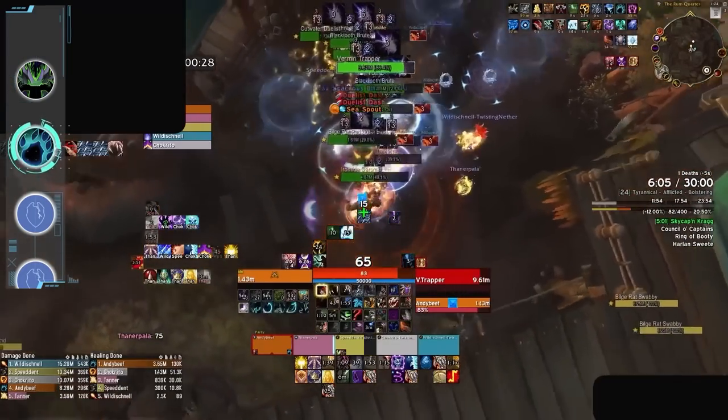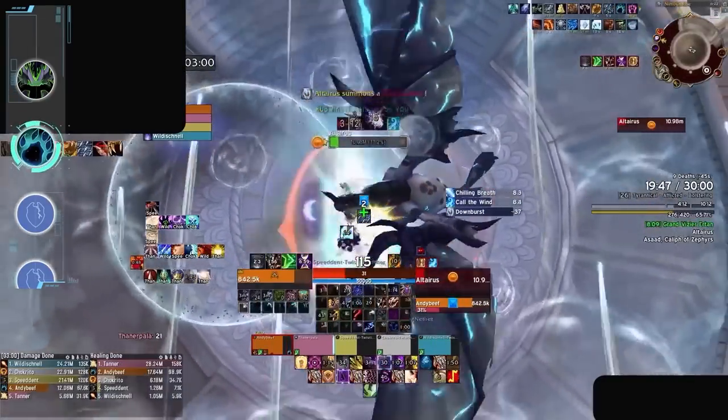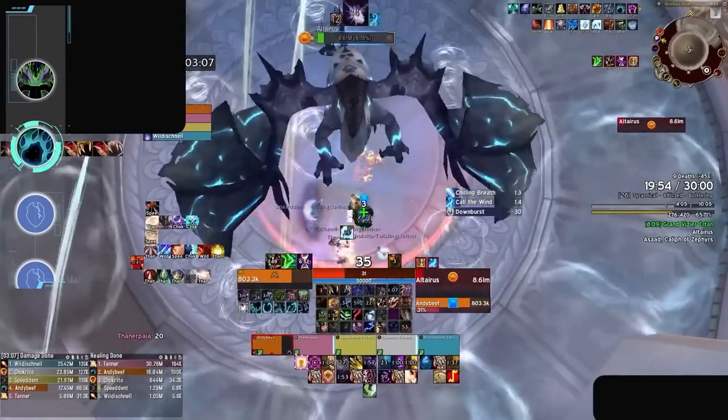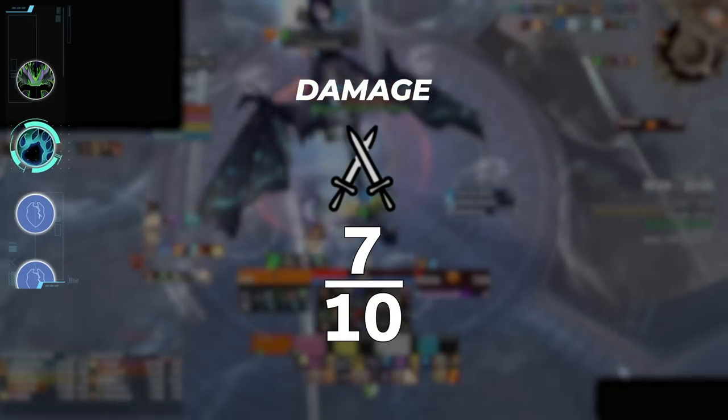It should be noted that due to this heavy reliance on Thrash, the overall damage of both small packs and especially bosses tends to be on the lower end of the scale compared to some other tank classes. Based on these factors, we'll be rewarding Guardian Druids a score of 7 out of 10 for damage.